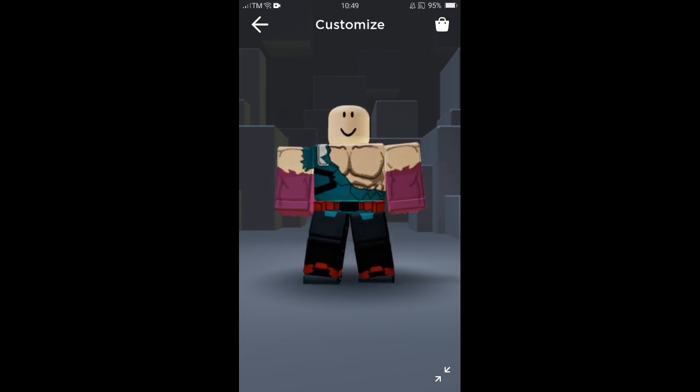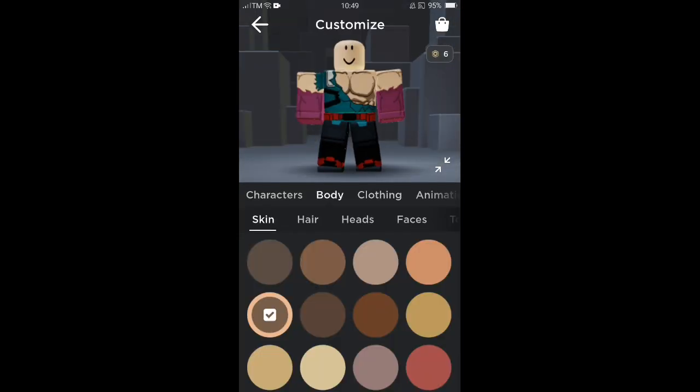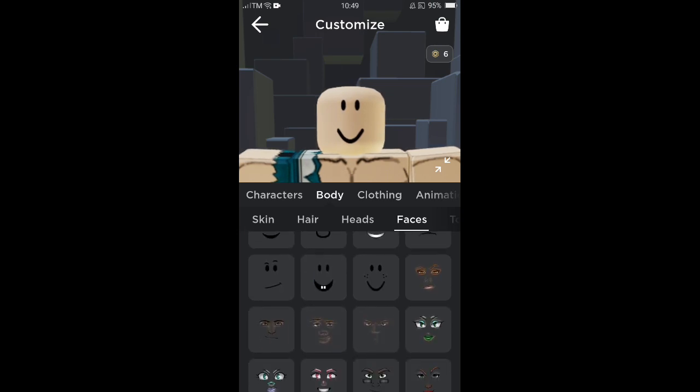After the shirt and pants, you're gonna need a face. You can equip any face you want if you think it looks better, but I'm gonna use the skeptic face.